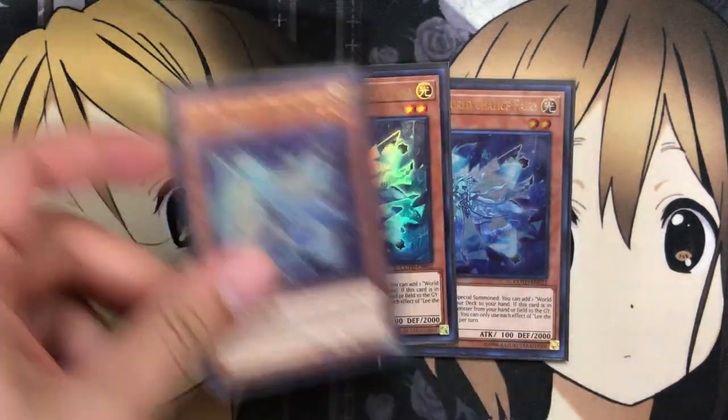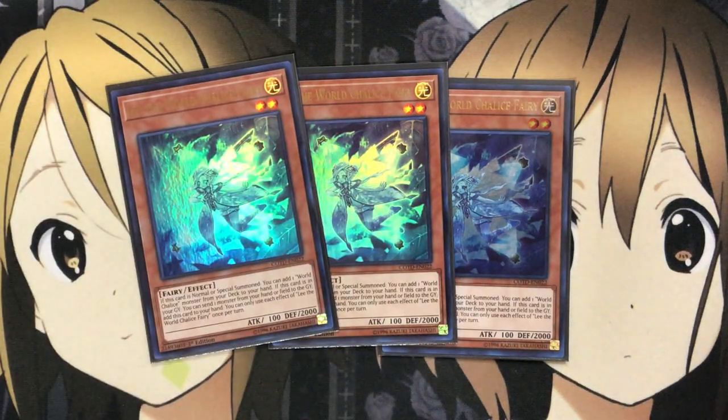To start off for the monsters, I run three Lee the World Chalice Fairy. If this card is normal or special summoned, you can add one World Chalice monster from your deck to your hand. If this card is in your graveyard, you can send one monster from your hand or field to the graveyard to add this card to your hand. You can only use each effect once per turn. This card is your setup card, being able to add the World Chalice normal monsters to your hand, which helps for different plays since they have different types and attributes. The fact that you can consistently add Lee back to your hand to reuse is another added bonus, so you definitely need three of her for that additional search and overall consistency.